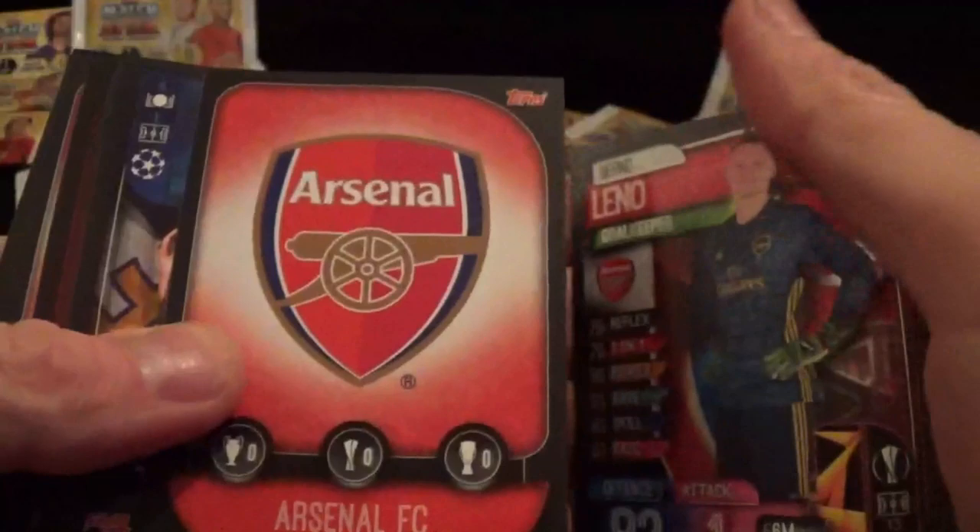Free digital pack. Leno, Arsenal club badge, Jovic, Arias, Paris Saint-Germain club badge, Chris Dante, and Man of the Match Nainggolan - which I think we might have got a moment ago as well.